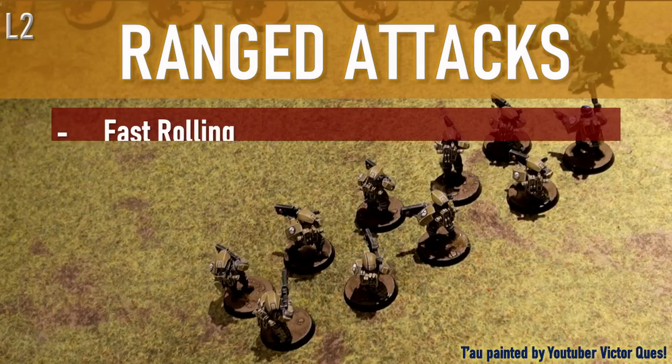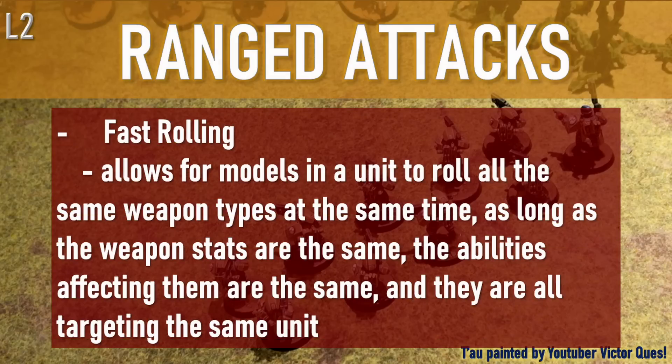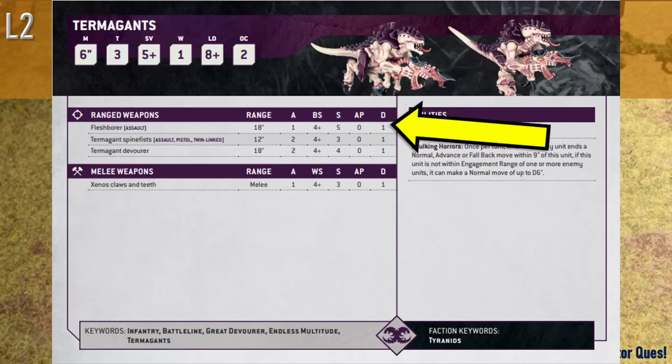Generally speaking, things are sped up by fast rolling. Fast rolling allows models in a unit carrying the same weapon to roll all at the same time, as long as their weapon stats are the same, any abilities affecting them are the same, and they are targeting the same unit. For example, termagants — which come in a unit of ten at minimum — can roll their hits, wounds, and have their attacks saved against all at the same time if they focus fire on one unit. Even if they split shots at two units, you can roll for those firing at enemy A simultaneously, then those firing at enemy B simultaneously. If hits or damage are random — like a d6 instead of a static 2 — you'll need to roll each of those numbers individually.